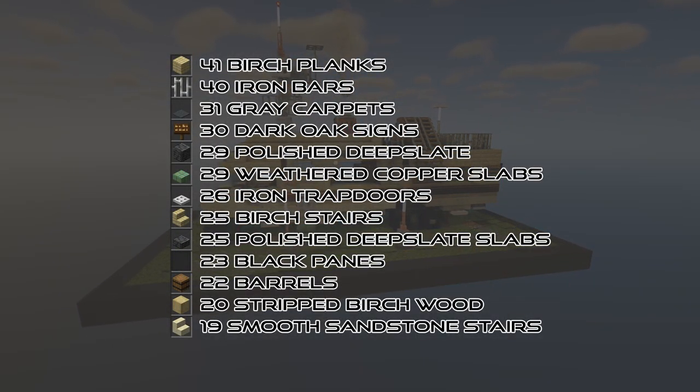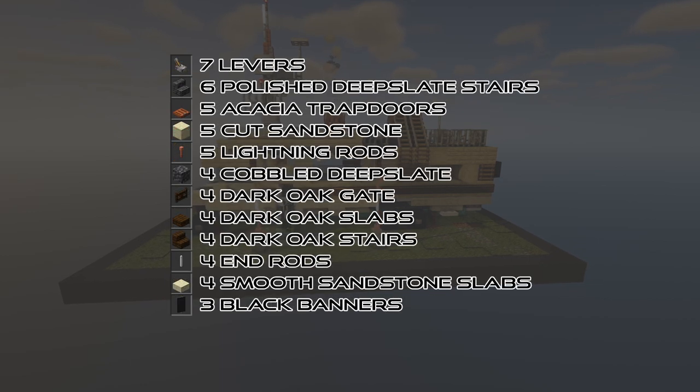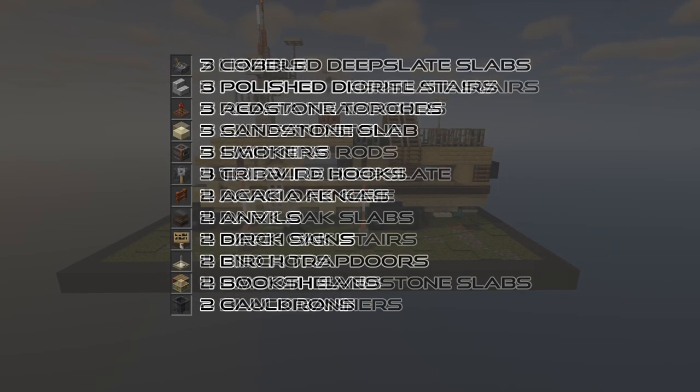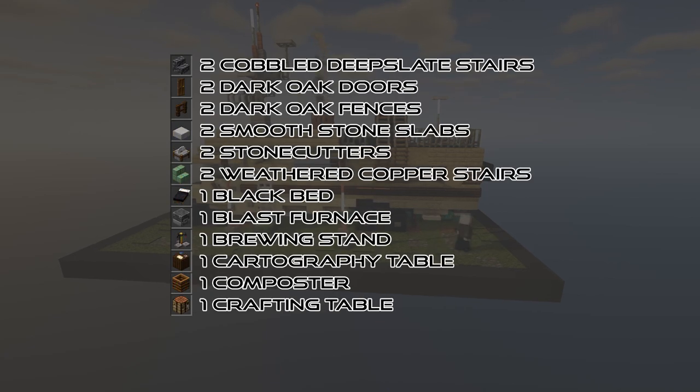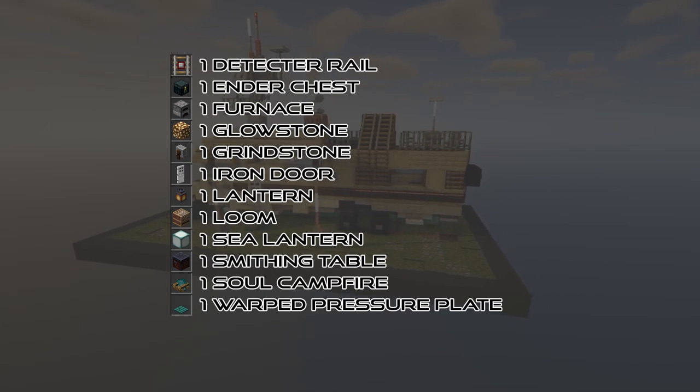Here is the material list you guys are going to need. The sea lanterns are a little bit of an early game luxury for most people, so if you want to substitute that out for glowstone go right ahead, and there will be a list down in the description as well.